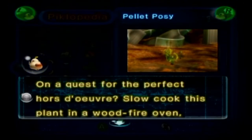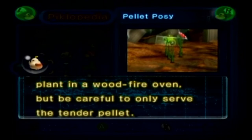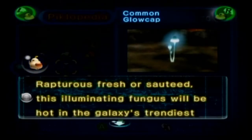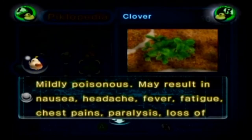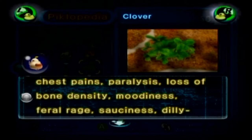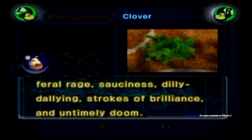Pellet Posy: 'On a quest for the perfect hors d'oeuvre, slow cook this plant in a wood-fire oven, but be careful to only serve the tender pellet.' Common Glow Cap: 'Rapturous fresh or sauteed, this illuminated fungus will be hot in the galaxy's trendiest restaurants.' Clover: 'Mildly poisonous. May result in nausea, headache, fever, fatigue, chest pains, paralysis, loss of bone density, moodiness, feral rage, sauciness, dizzy dallying, strokes of brilliance, and untimely doom.'